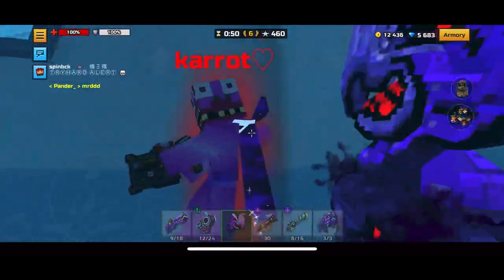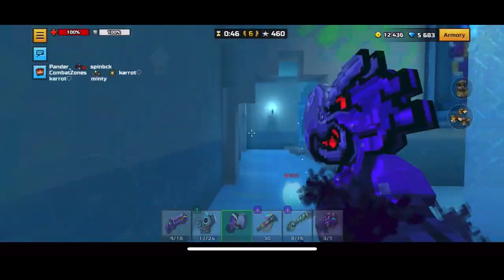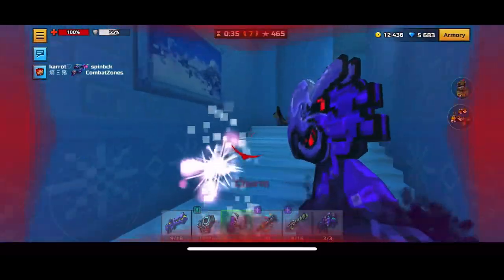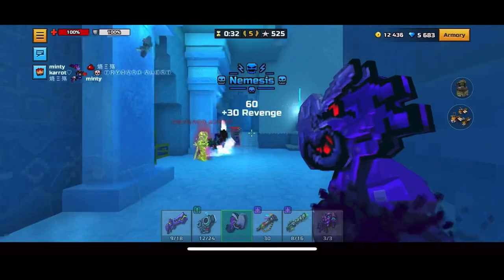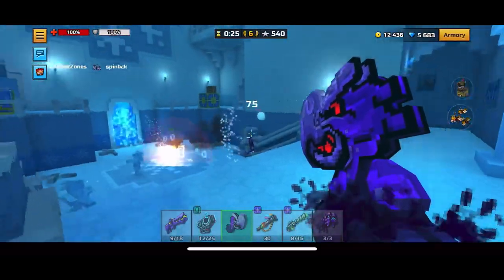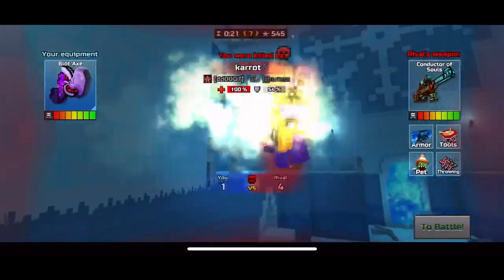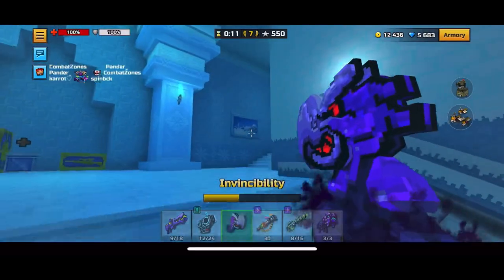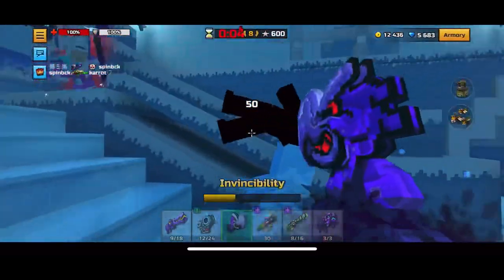These weapons are not that bad. My allergies are still bad — I always talk about them in my Terraria videos. The Blot Axe is decent. That guy had like 100 health and 9 shield and I still got the kill. This weapon is probably only really useful for healing. Heroic EP also heals 12, so if you don't have Heroic EP get this one because they're about the same — and 12 heals is a lot, trust me.